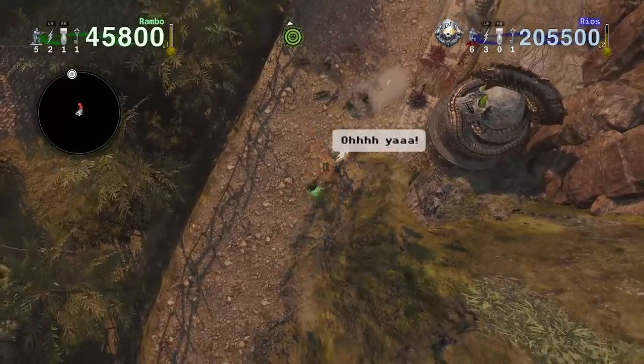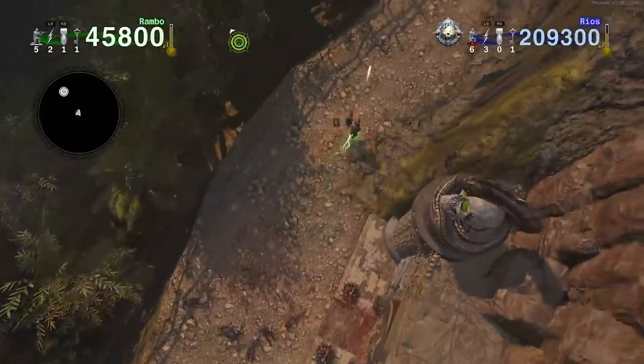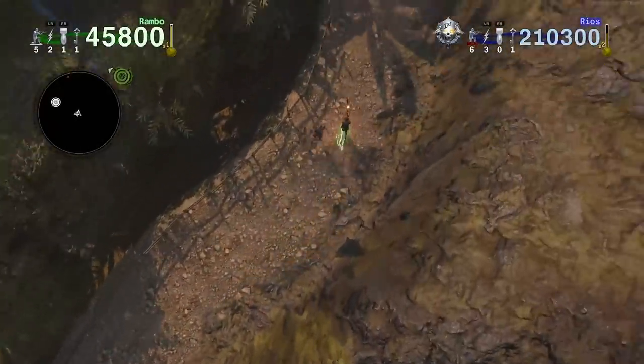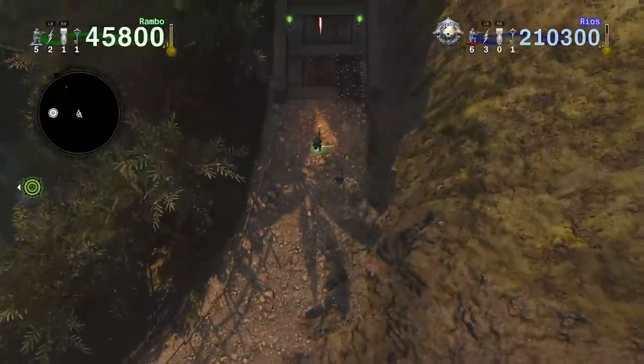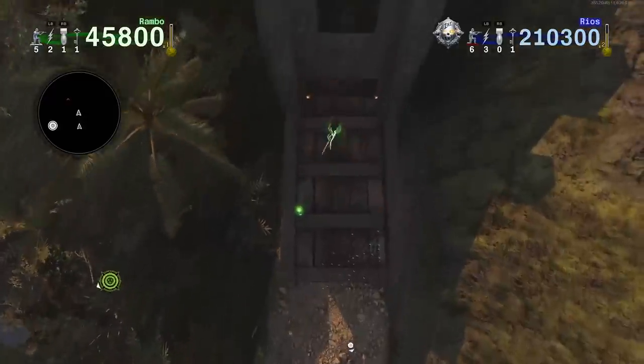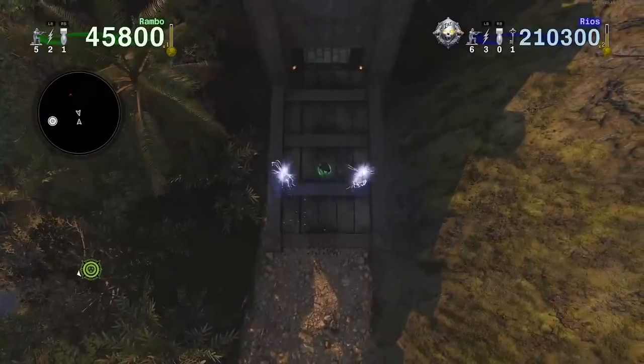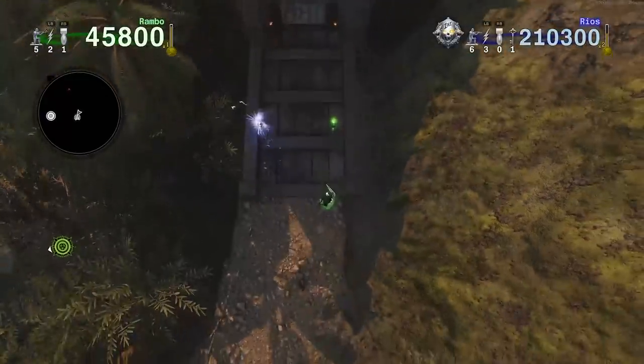I'm going to shoot the zombie spawn and then go up first and use a key — I'll explain why in a moment. Be careful for spikes. Sometimes there's another enemy spawn here or electric poles. I'm going to go through real quick, use my key, unlock that area. An electric pole almost got me.